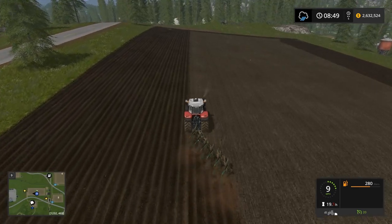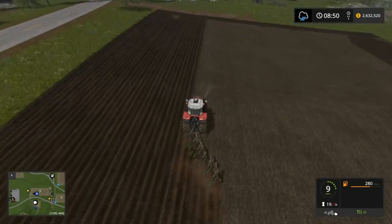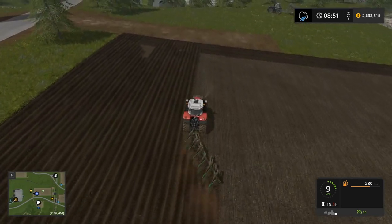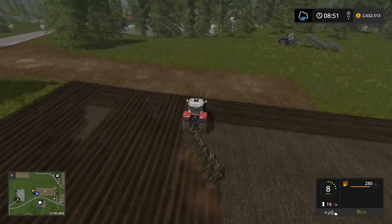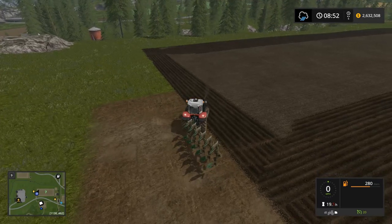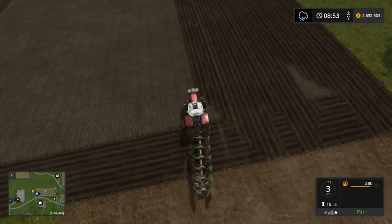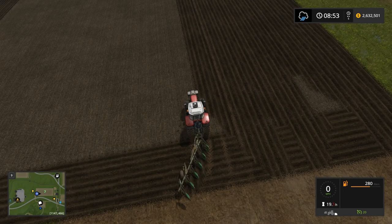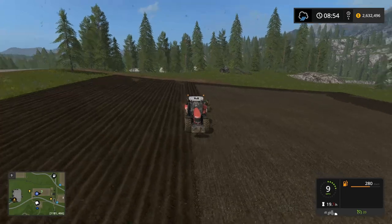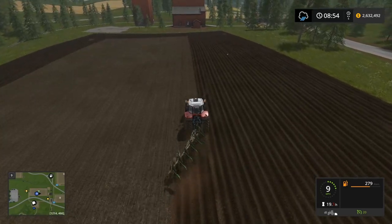Unfortunately the AI just cannot handle plows, and I wish it could. That's the one part of the game for me that's the most frustrating as far as the equipment. Not only are they very narrow so it takes much longer, but we've got the cleanup work to do afterward. The problem with that is I want to run the cultivator, but I can't because I've got to do the cleanup where we just leave swaths that are not plowed. In the end it's not all that bad — it's more of an OCD thing. Shift-tab takes me to the Warrior — let's go clean up this side over here.